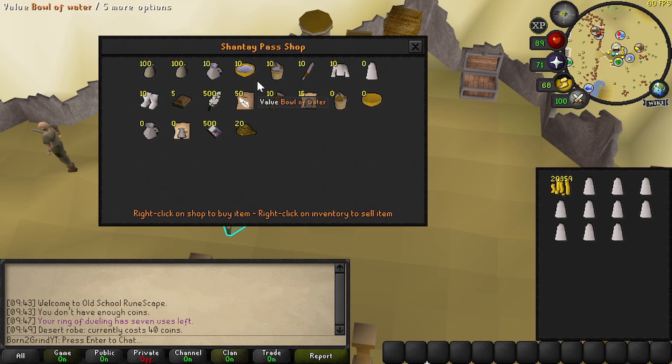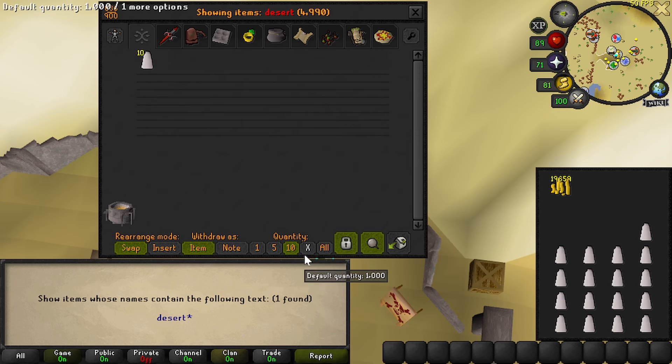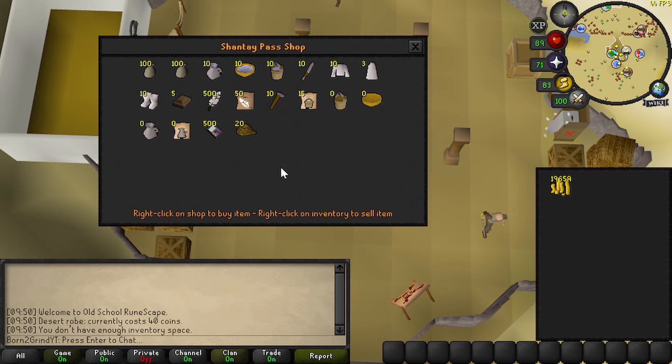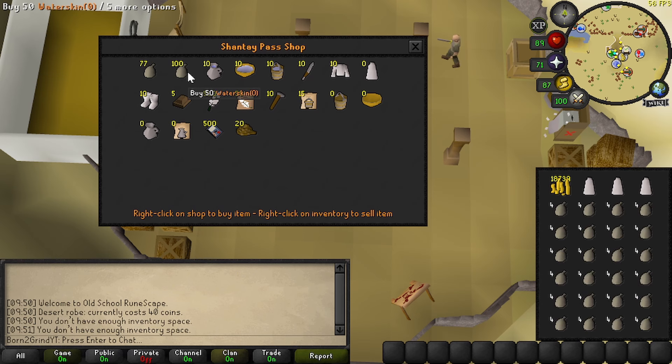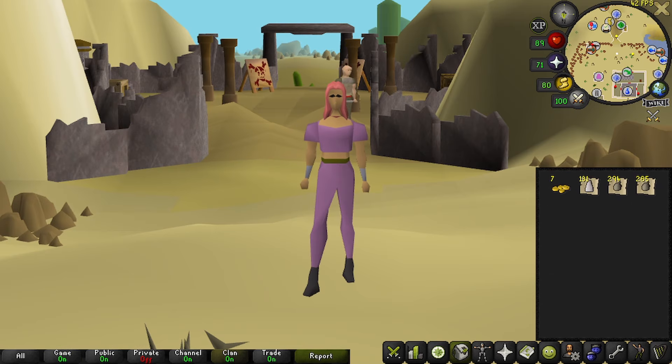That's a no-brainer, right? And even though my bank is almost full of items, I'm doing my due diligence to check that I don't have any of these in my bank — integrity and whatnot. I was thinking it sure would be a shame to just get a singular item for my one of eight GE slots, so we're buying some waterskins as well — empty ones and full ones. We made out pretty good: seven gp to our name, 131 desert robes, and almost 300 waterskins.